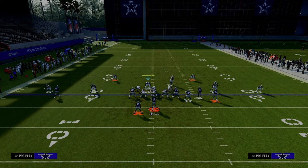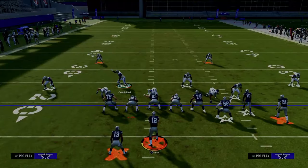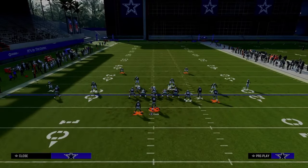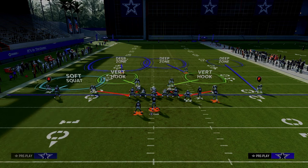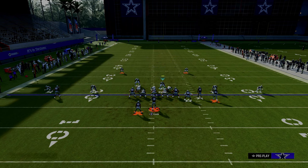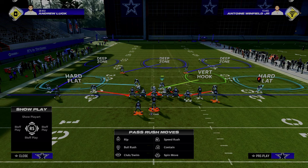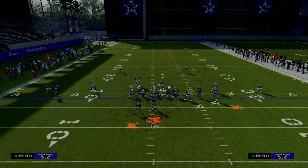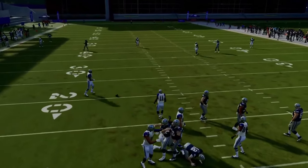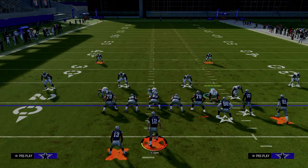If they want to run verticals, you basically have to take the crosser and you are going to give up the tight end, but that tight end route is not 100% open because you have this guy in a hard flat and he actually can go and play that. If I wanted to do the same basic thing out of this defense — go with an outside quarter to the left side, a middle third to the right side — we're still able to cover both flat zones and we can bait between the tight end and the crosser, which they're not going to want to throw.